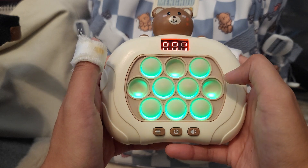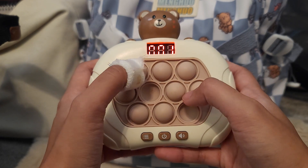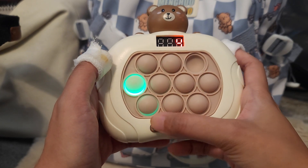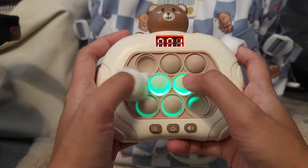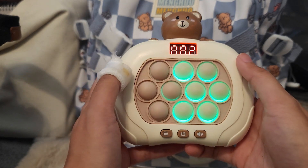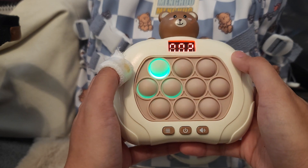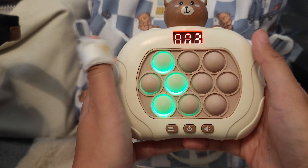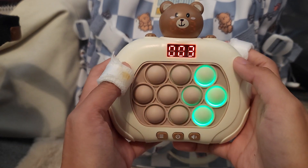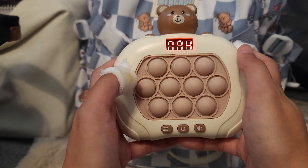I have no idea what that means, but this is when you pass it to somebody else. So it does tell you what level you're on when you're in multiplayer mode, and by the time the other person goes, it's automatically on to the next level. I'd say for this one specifically it would be a two-player mode, because it seems to be counting the levels between two players.